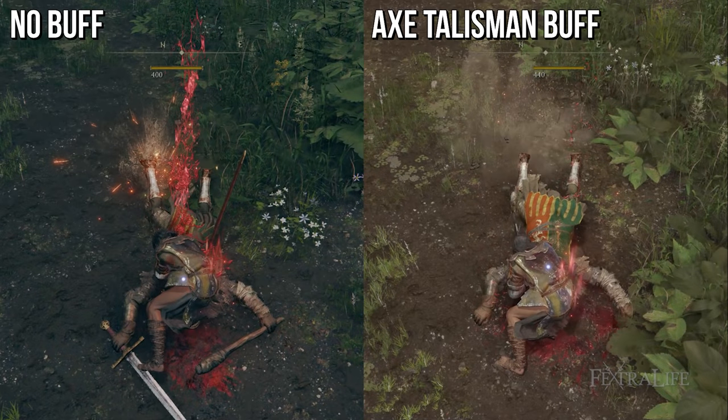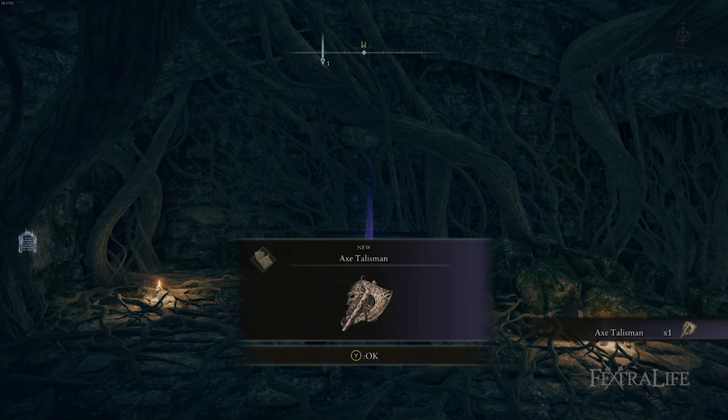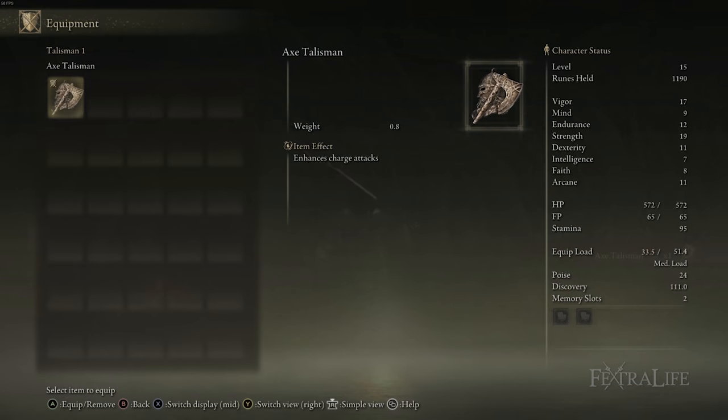that 10% is going to scale up from like 40 extra damage at the beginning of the game to like 80, 100, even 200 extra damage later on. The Axe Talisman can be located in Mistwood Ruins, which is kind of east of Limgrave. You can check the wiki for the exact location.